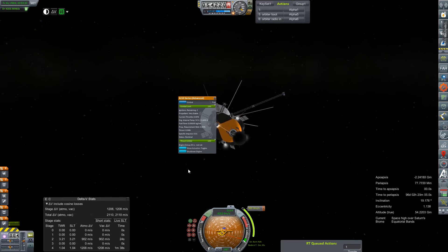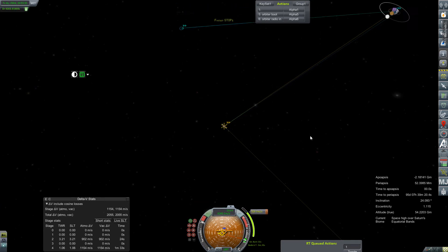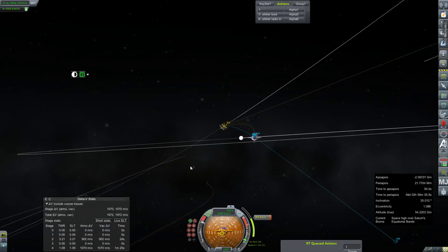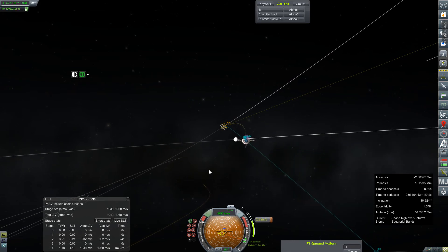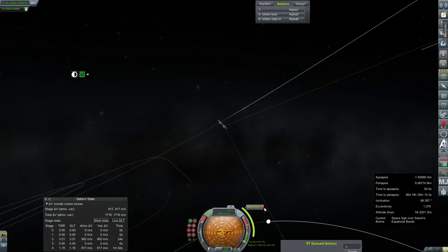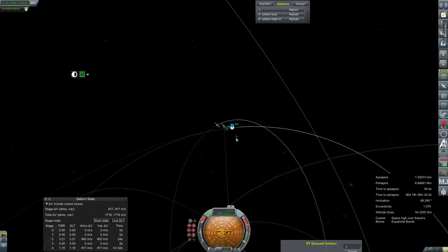Well then, let's just fire it up, shall we? This burn will take 36 seconds, it says, so I'm going to switch out to map view. I'm so used to infinite ignitions on these AJ-10s — I didn't even consider that as a possibility. Coming up on shutdown. Shutdown — I was kind of eyeballing it, so I'm pretty sure I got that wrong. Our other node there was moving along quite quickly.